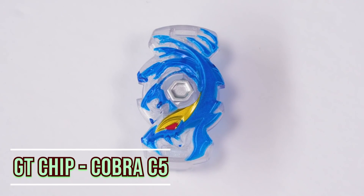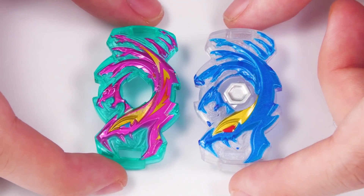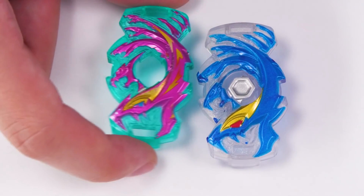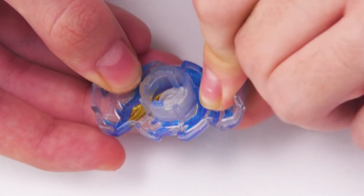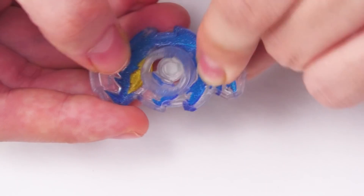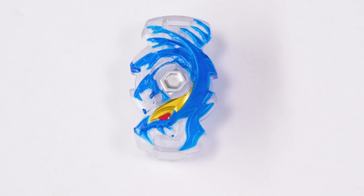Going over to the part by part, we have our GT chip, which is Cobra. Right next to the Takara Tomy version, it's pretty much got the detail, minus the little sticker that usually always goes here and there. I don't get the idea of calling it Cobra, because it is a Hydra — that's the whole design on the chip, with all the heads and whatever. The slopes on it, if you are thinking that they are good, they are sadly not. The slopes are like meh — they're okay at best. They aren't really that tight at all. I don't think the performance tip is helping it either. The performance tip also has a weak spring.